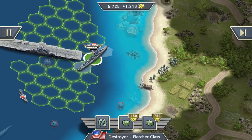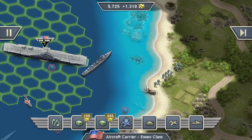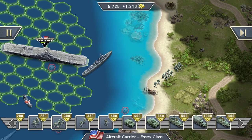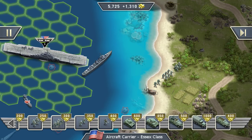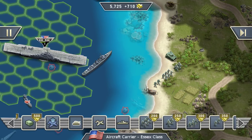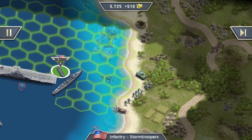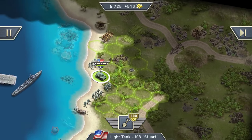Maybe move that ship a little bit closer to the shore so that if there are any land units in this proximity we can still attack them with our ship, which is great. How much do we have left? Maybe get a tank - 600 gold, let's do it. And some infantry stormtroopers also. Now let's advance.